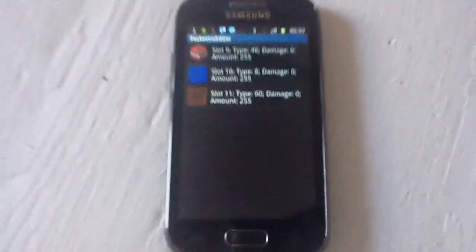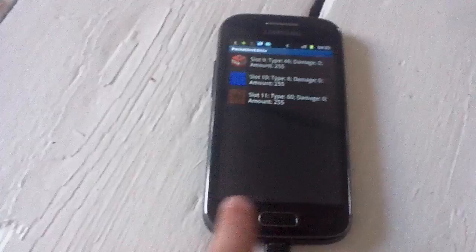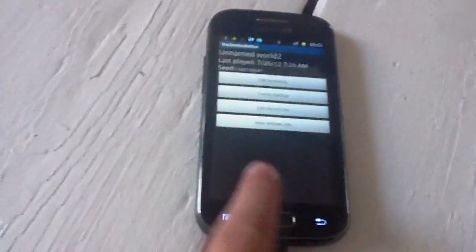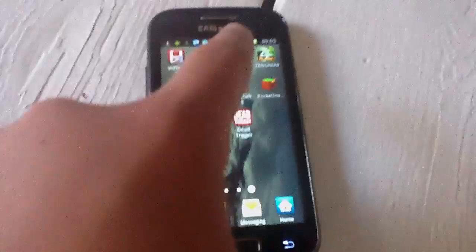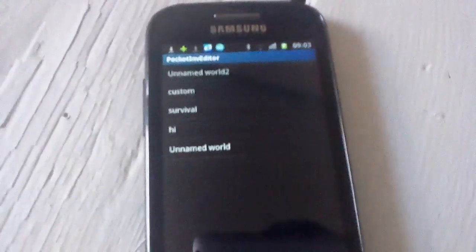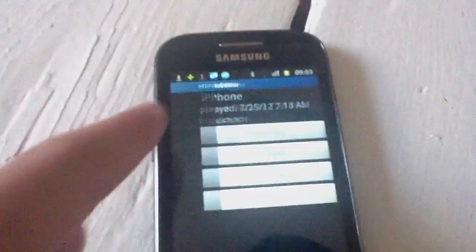So I'm going to start that up. As you can see here, you've got the selection of worlds. I'm going to do our name world 2, and you go to Edit Inventory.